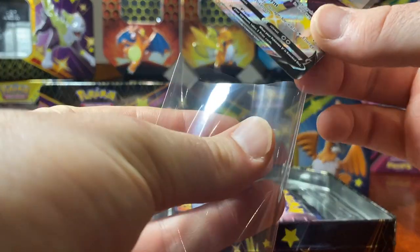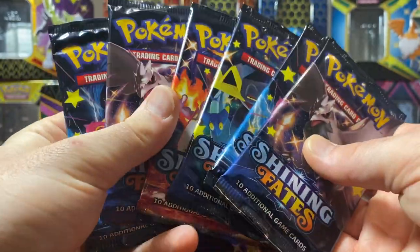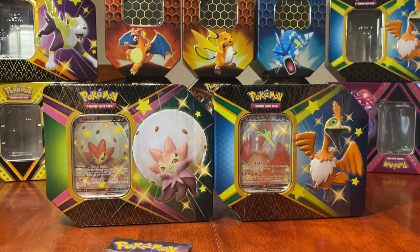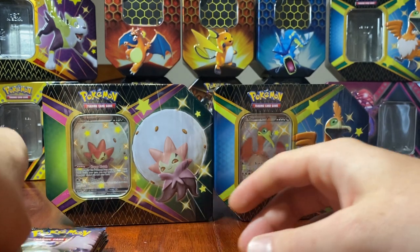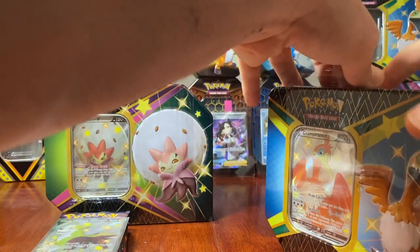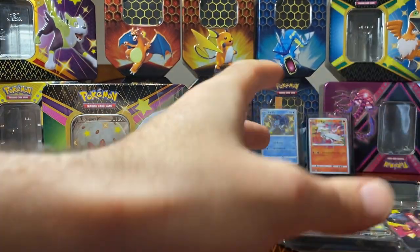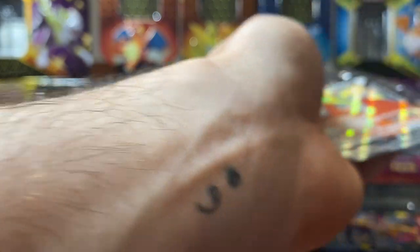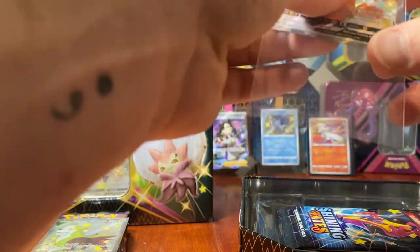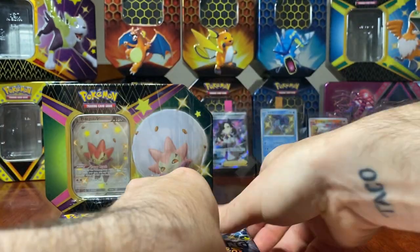In this set you've got this great promo Boltund full art shiny. We've got six packs — we didn't get ripped off in Australia, unlike our friends in the UK. I feel sorry for them; they only got five packs when they were supposed to be six. We're going to put that on there so we can see which tin does the best. Make sure you check out the other videos — we've managed to get heaps of shinies, full arts, everything. I've managed to get the trio of amazing rares.